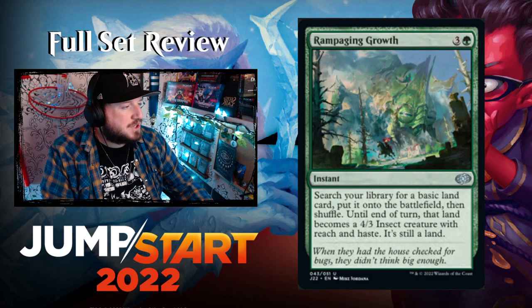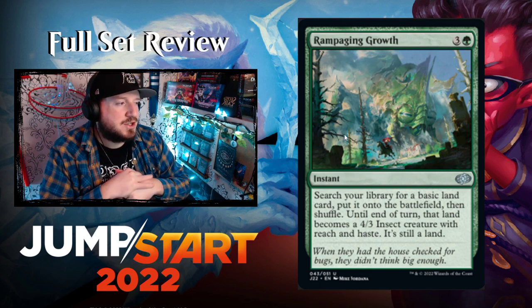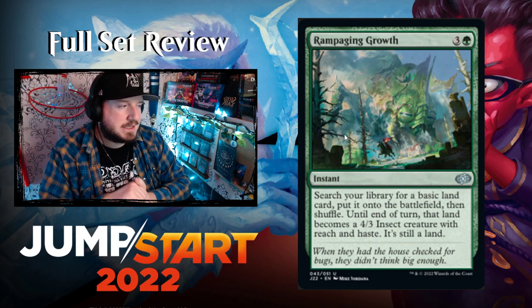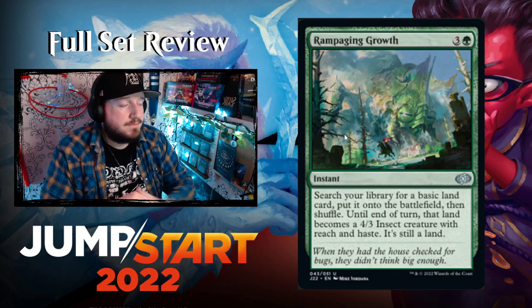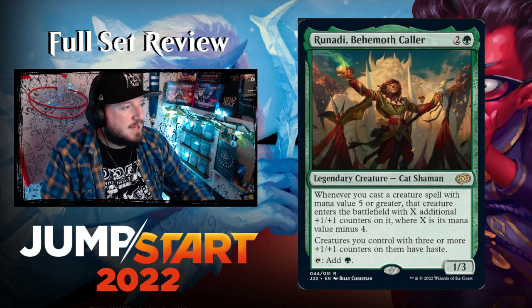Rampaging Growth — three and a green for an instant. Search your library for a basic land card, put it onto the battlefield, then shuffle. Until end of turn that land becomes a 4/3 Insect creature with reach and haste — it's still a land. Cool.